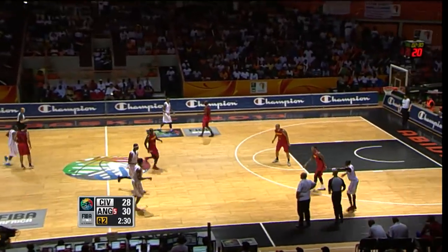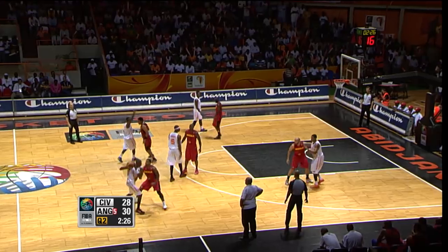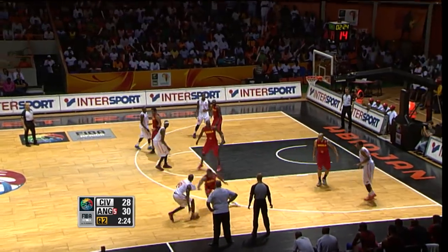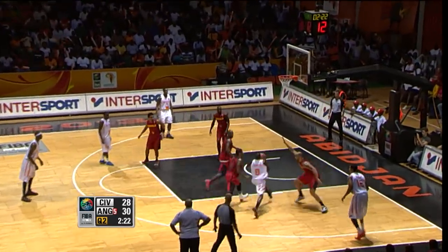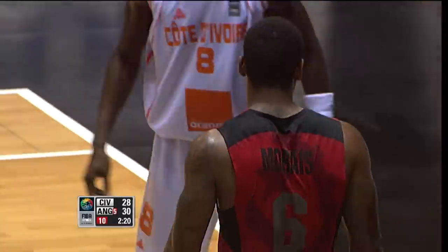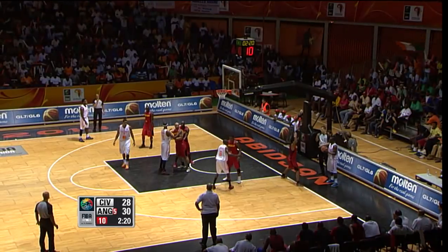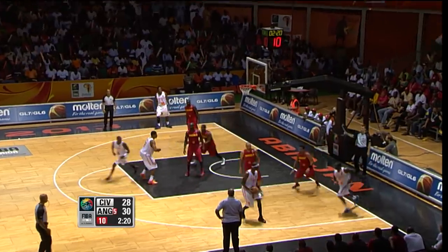Angola with the press up the floor, just taking a couple of seconds off the shot clock. Here's Canate on the ball — oh, Canate leaves Moraes, and then the strip. Armando Costa did a good job keeping the ball out of the hands of Solo Diabate. The 2-2-1 press gets it out of the hands of Diabate, and then Costa can deny him the ball back — that helps their defense a lot.